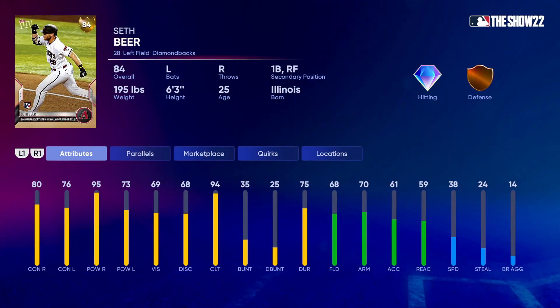Lastly you got Seth Beer with that walk-off home run on Beer Day. He's got 80 contact versus right, 95 power versus right, 76 contact versus left, 73 power versus left — very good against righties, can definitely be a bench bat versus righties. He's got 68 fielding, 70 arm, and 38 speed — not the best fielding or speed — but a nice free card you can use off the bench.